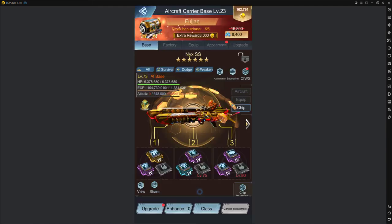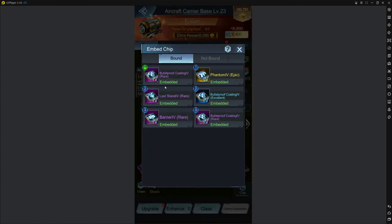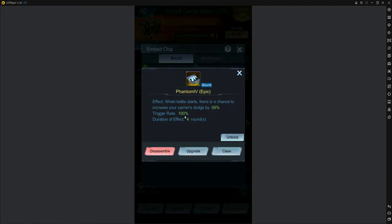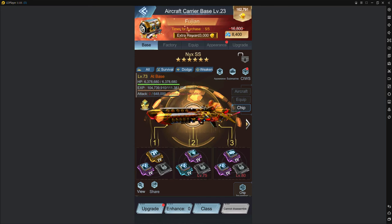The chips are entirely there to protect the carrier and have it live long enough so my warships can return fire, because the enemy's aircraft are coming first. Bulletproof coating increases carrier defense — it doesn't affect dodge on the stat screen, but in battle it does recalculate and increase your armor by 25 with an 81% trigger chance. Phantom increases your dodge by 69% at a 100% trigger rate for four rounds — more dodge means I dodge more attacks.